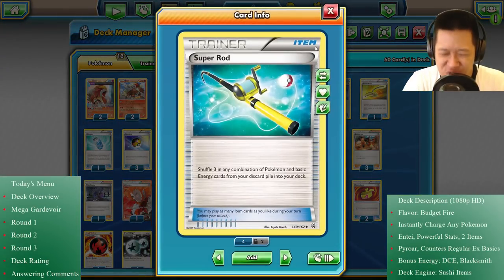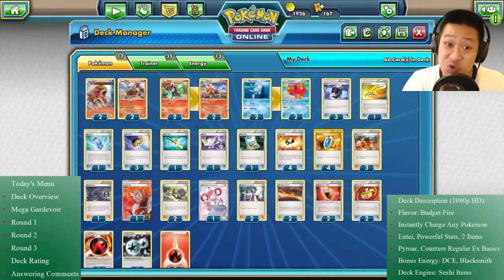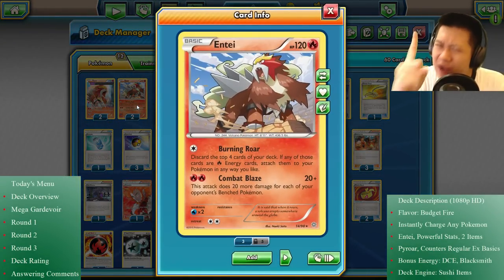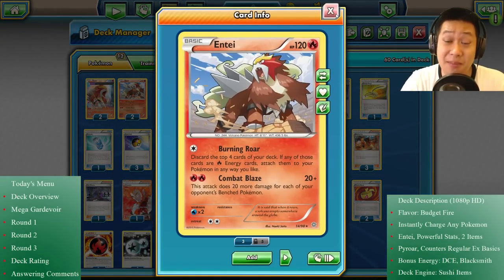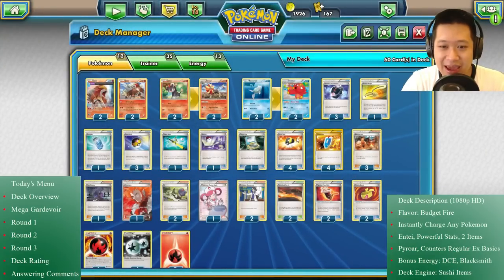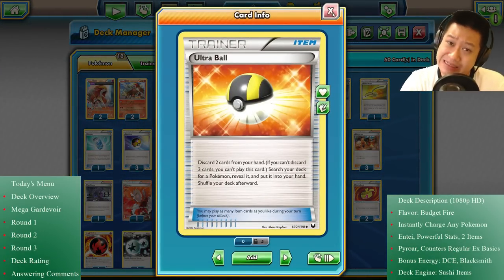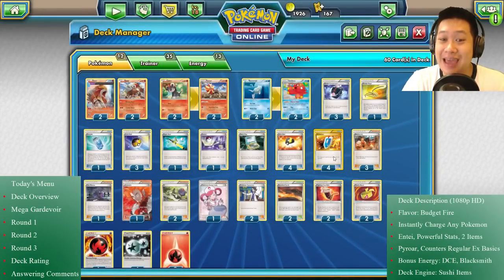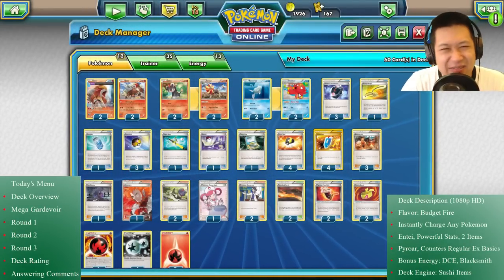I have Super Rod in case I accidentally discard too many Pyroar lines or Enteis — just in case a really bad Sycamore happens. And we have Ultra Balls to get any Pokémon, shrink the hand, and combo with Octillery. That's how the deck engine works.